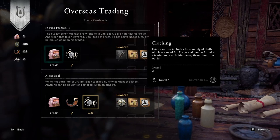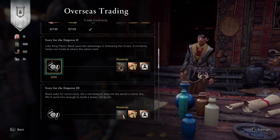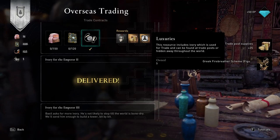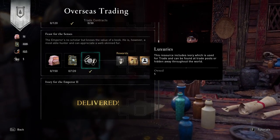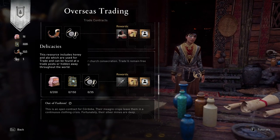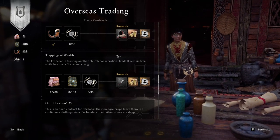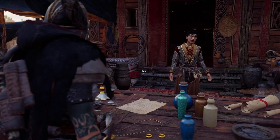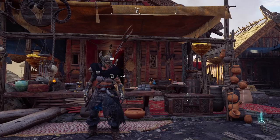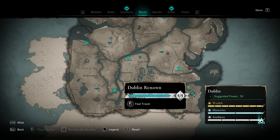If you purchase all of these things here using right click to deliver them, you'll be able to complete the contracts. You can tell you can complete one when the items are highlighted with a yellow line so you can actually give all the stuff. As you trade in all of your resources - your clothing, texts, delicacies, and luxuries - you'll claim these special awards. Every single time you leave Azar, you'll actually receive experience towards your renown level. So every time you buy more stuff there, you'll be able to increase your Dublin Renown even further.